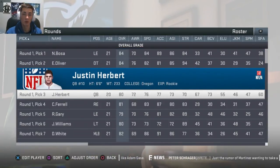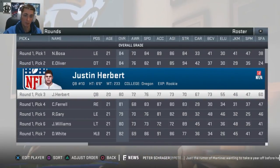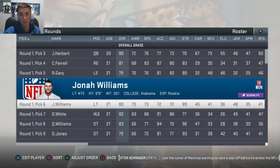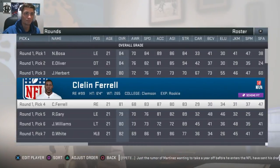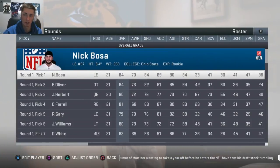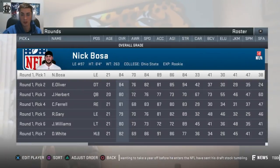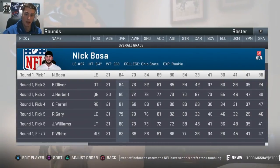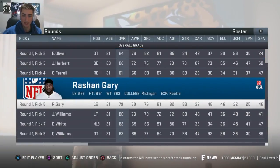Quarterbacks like Justin Herbert are going to be in that 1 to 19 range. Tackles are in the 50s, 60s, 70s. Wide receivers in the 10s and the 80s — very rarely you'll see them in single digits. Cornerbacks and defensive backs are in the 20s, 30s, 40s. Linebackers in the 90s and 50s, and rarely in the 40s.